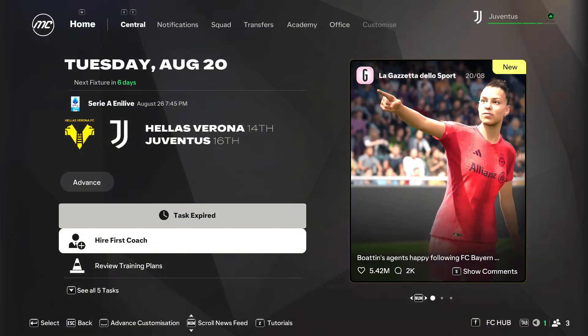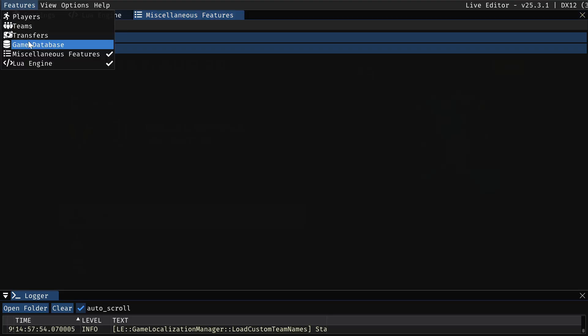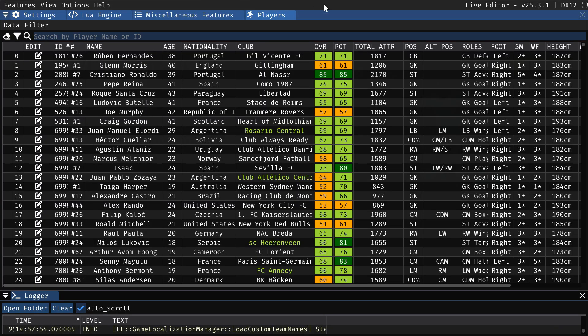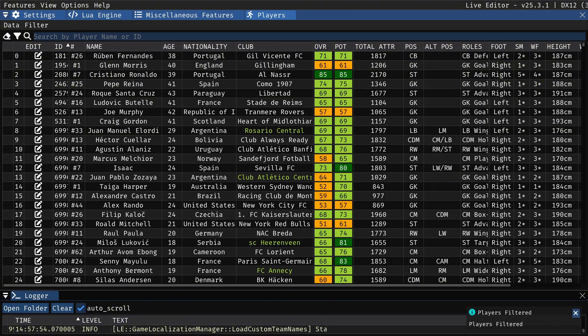Now open up an actual save. Press F9, go to features, and press 'Players' — this will generate the entire player database for that save. It's worth noting that when you edit players here it only changes on this specific save. The full list of every player is shown with their overall, potential, club, nationality, age, and more. You can search for players — for example, type 'Neves' and it brings up Ruben Neves.